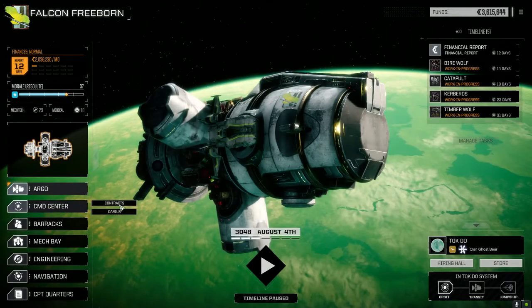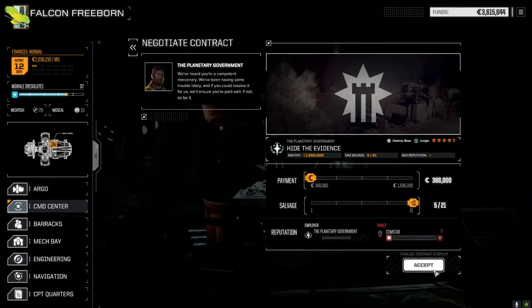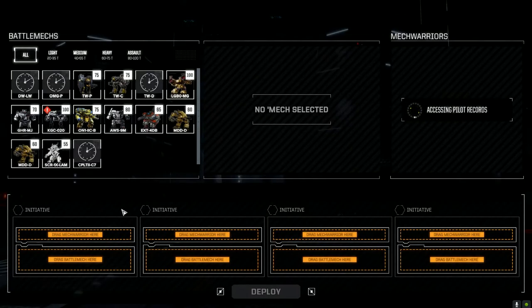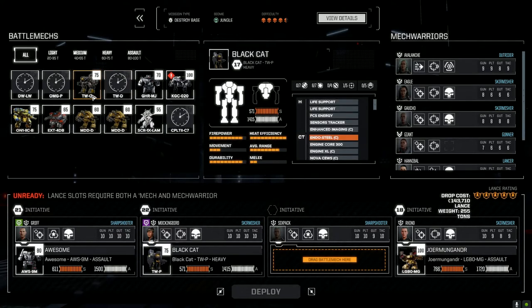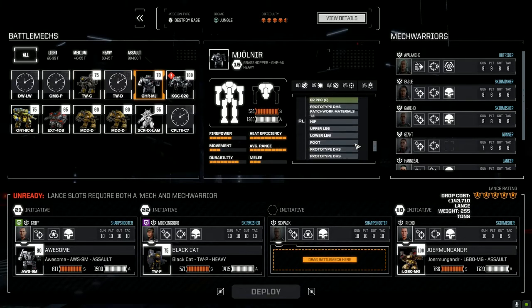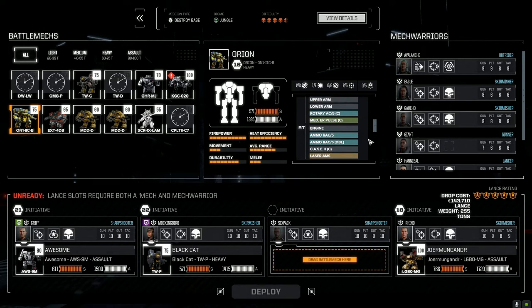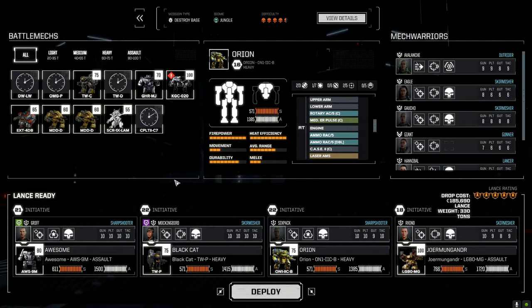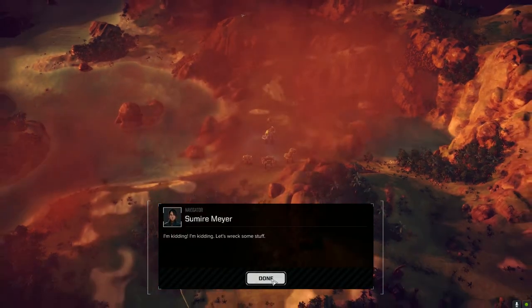All right, let's get into contracts. We're going to take 'Hide the Evidence' first and see if we can beat these guys down fast. It is Comstar so I don't expect an easy fight. We're going to give Mockingbird the Black Cat. We'll go with the Orion — let's pummel them. We're always entering restricted areas.